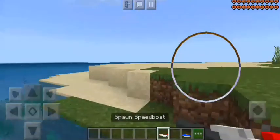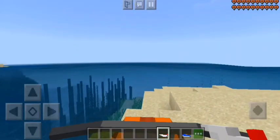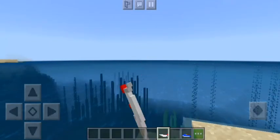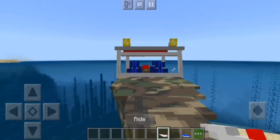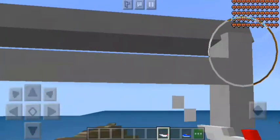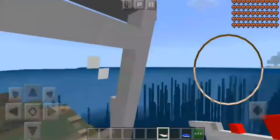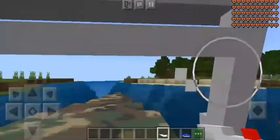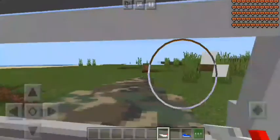So guys, we're going to check out the speed boat to prove that it actually works. You have different types of speed boats — all you have to do is keep spawning speed boats until you find the color that you like.